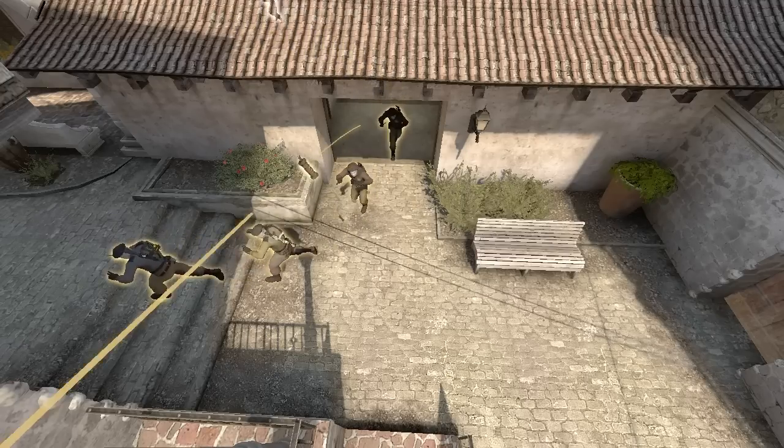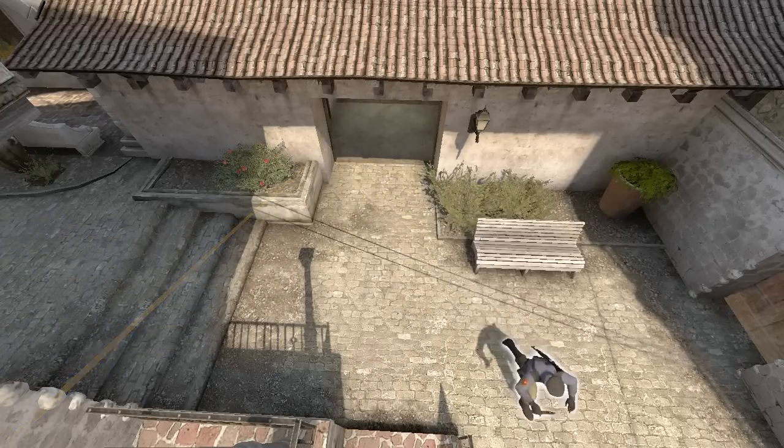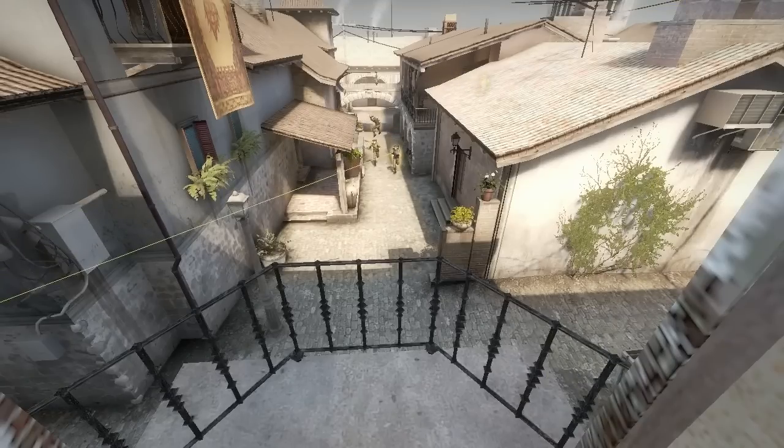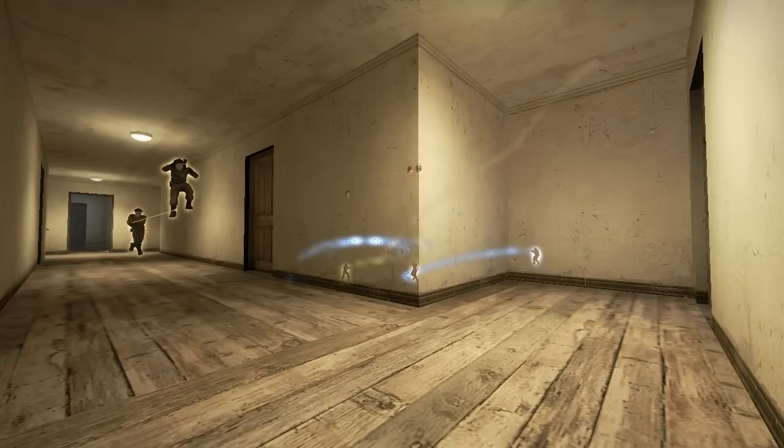Hello everyone and welcome to another Strategy Breakdown! In this video we'll show you an A-side rush on the Inferno map. The action takes place in the 14th round of the first half where LDLC is down 4-9 playing as terrorists.